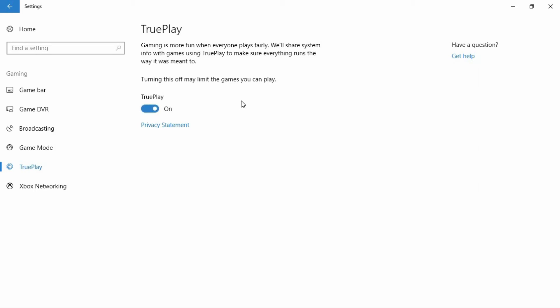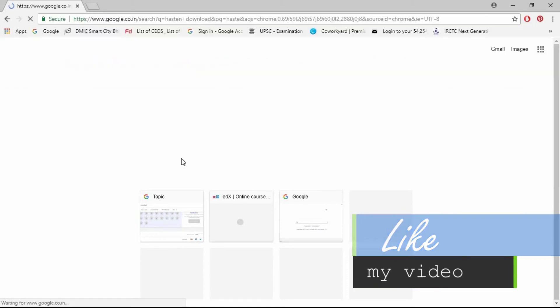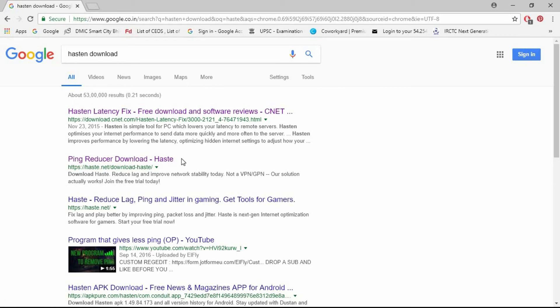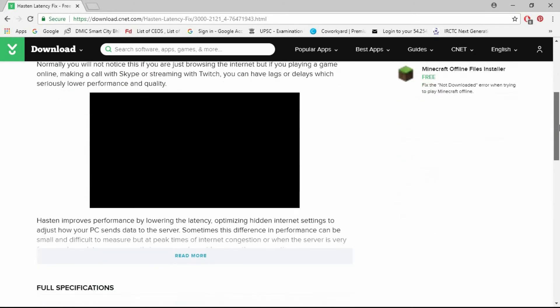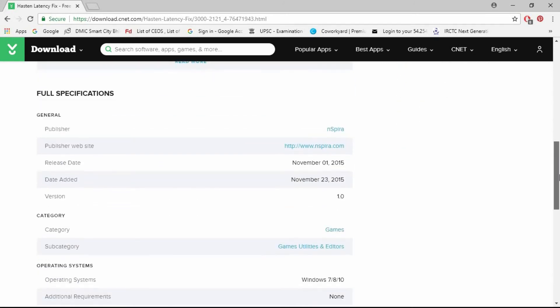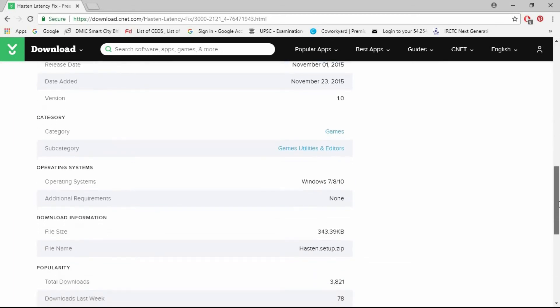Fix number two is a third-party software called Hasin. It is 100% safe and legitimate software which I use myself, and it has reduced lag so much. You can download it from CNET's official website — CNET is a very well-known site. You can see the full specifications on the website; it's totally safe and works very well.